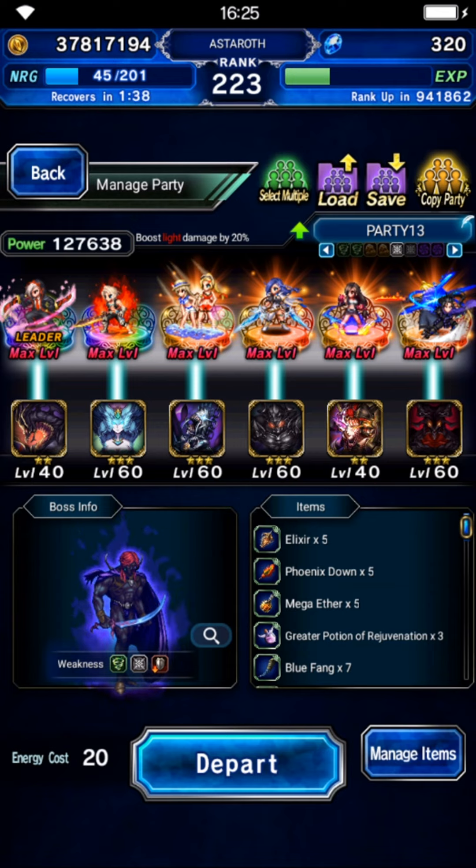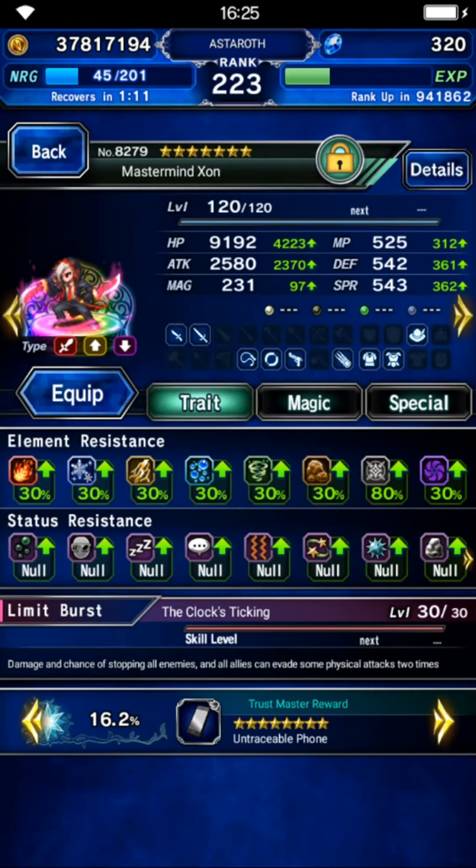You need to have 100% resistance after buff for dark and earth element. If you don't have that, you're able to use a magic cover tank — the magic cover tank will cover all earth element damage, so you only need dark element resistance. Shoreline Fina and Daisy is the best here because she's able to be a magic cover tank, or she can be a buffer since she has a cooldown that provides 100% resistance on earth and dark.